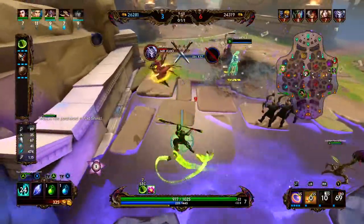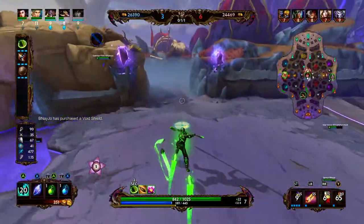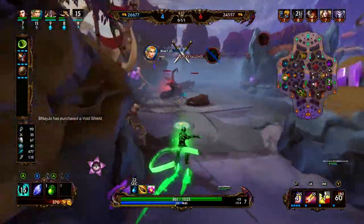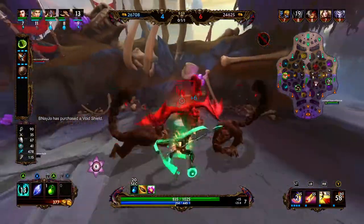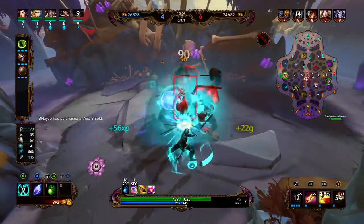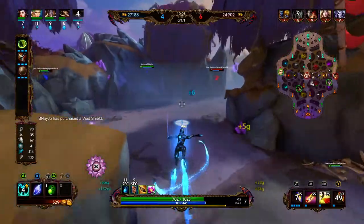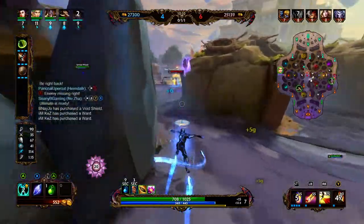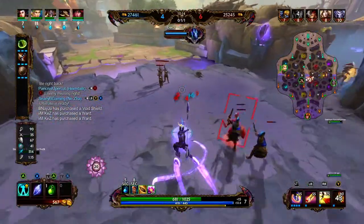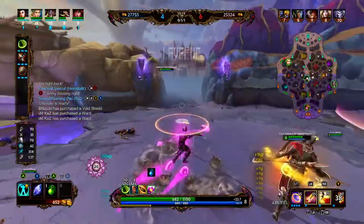Thanatos is able to get Persephone. Now we are going to make our way to red buff, secure this, because our jungler is going into the left side. We are going to clear red, maybe purple, and then head over to right lane. Heimdall and Hoi are both level 9, Agni is level 7 while Persephone is level 9. So in mid lane we do have the advantage.